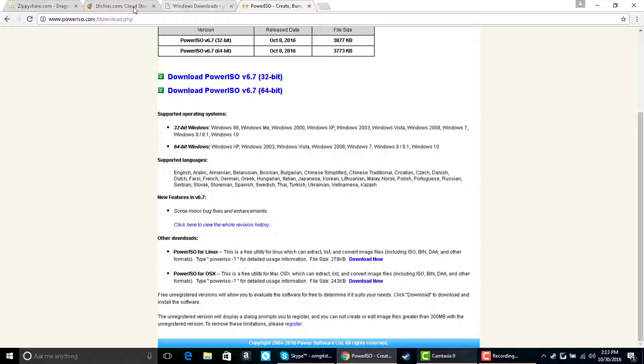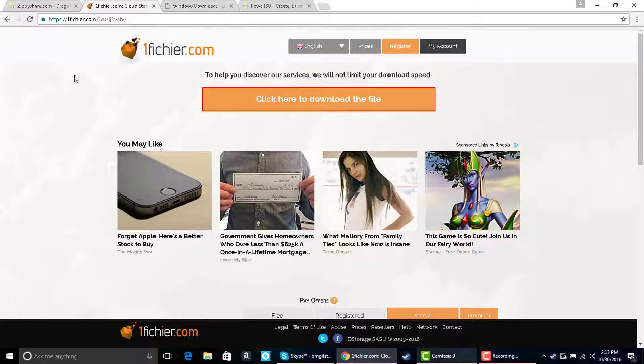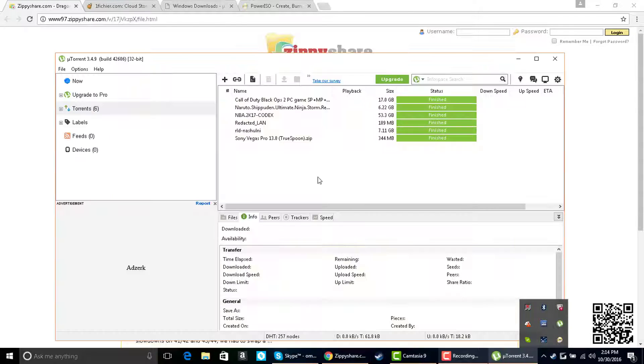I'm going to have two links in the description. One is a Zippy Share link and the other is like a uTorrent link, so once you download it, it should open up uTorrent and download there. I'll do the browser download link first. This isn't the one I downloaded but it's the same thing — one uses uTorrent and one downloads through your browser. I downloaded through my browser and it took about the same time, so it doesn't matter which one you pick. When you download the uTorrent link it should open up uTorrent automatically.